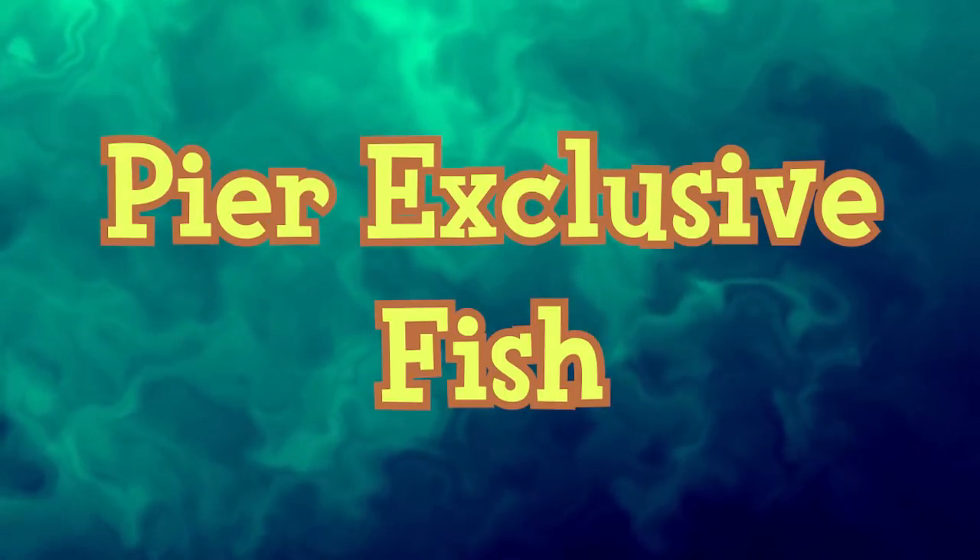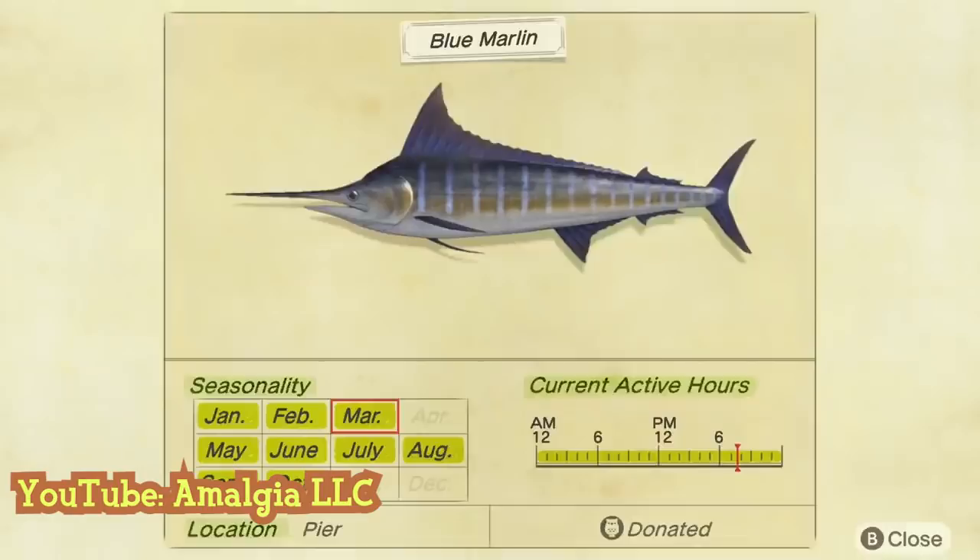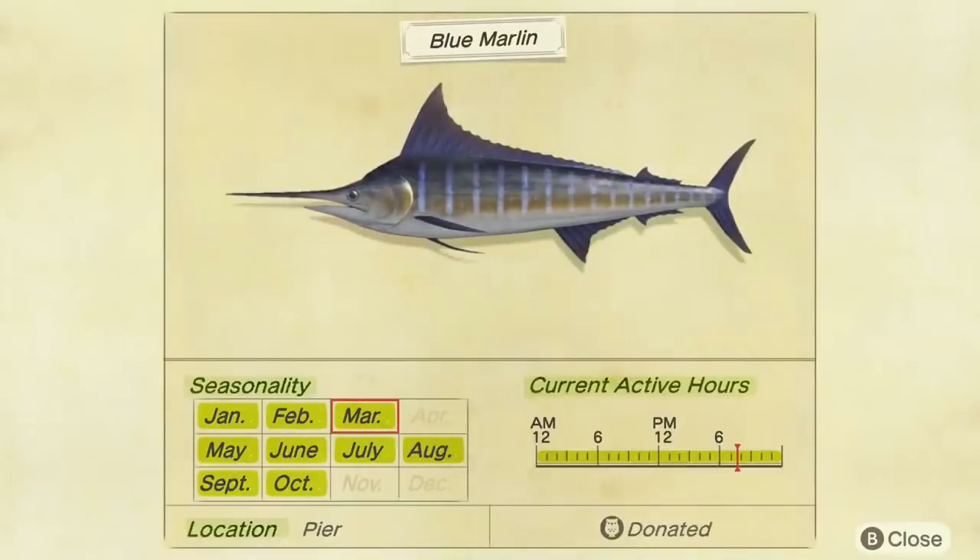The pier is the only place on the island or town where the blue marlin, giant trevally, mahi-mahi, and tuna can appear and be caught by the player.